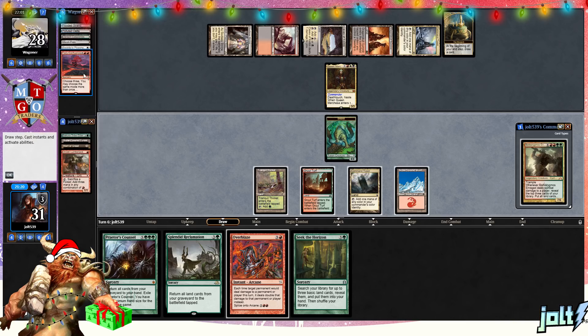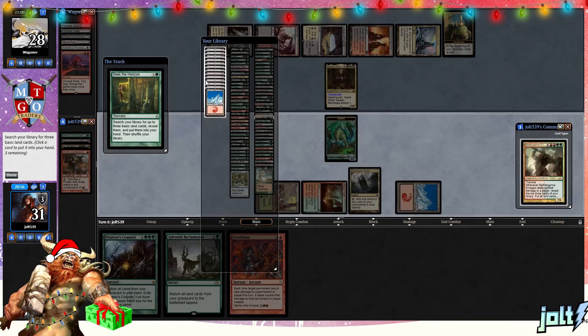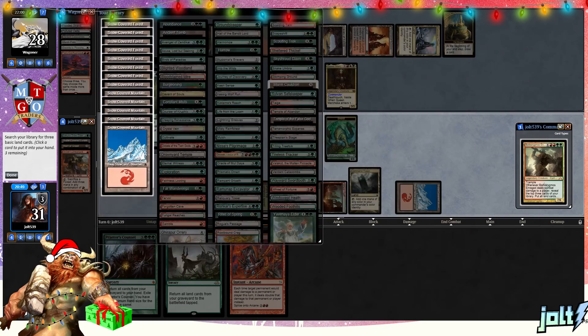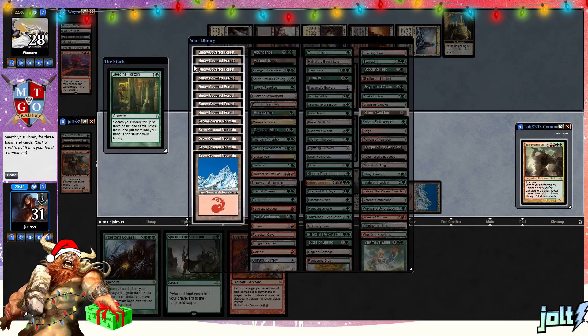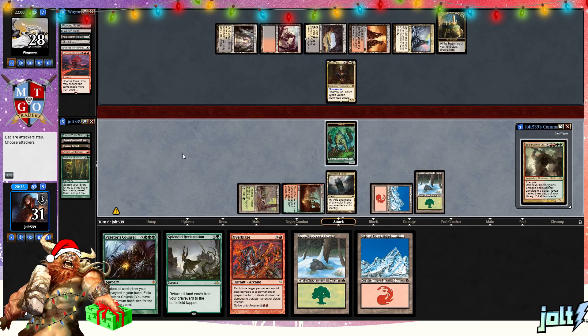We got hit pretty hard with Fiery Confluence — destroy target artifact — and they did take care of our Orcish Lumberjack. Major bummer. So we've got five total mana. We go for Seek the Horizon — that's going to be three basic lands we get to put into our hand, and that's going to be our land drops for sure. We need to get to Uncle Borby pretty quick, so let's go for Seek the Horizon. We'll grab forest, forest, and another mountain. We're going to get down Snow-Covered Forest and hold on to a Beast token for now.